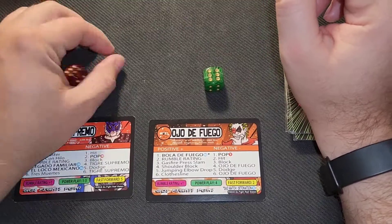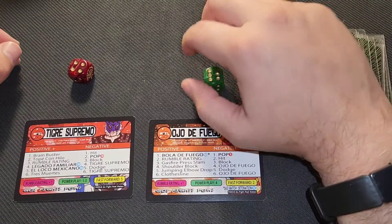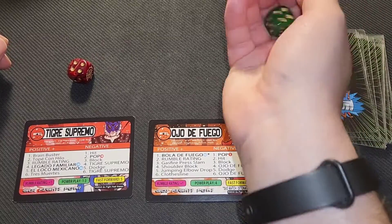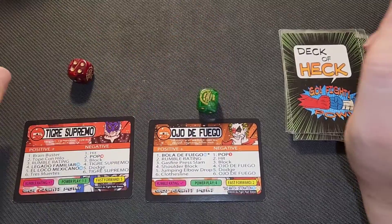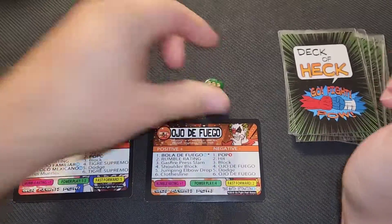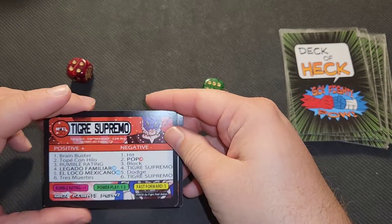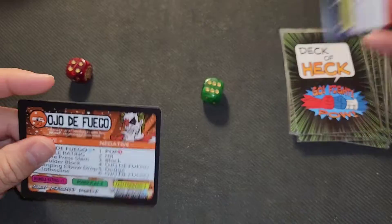Fuego goes for a clothesline which is reversed, and Supremo hits one of his finishers, the Legato Familiar, with a rating of three. Fuego needs to avoid a three and a one — a one is rolled. He can power play out with a four, rolls a six, and does not get it. That's the end of round two of the tournament.